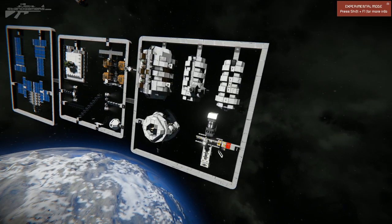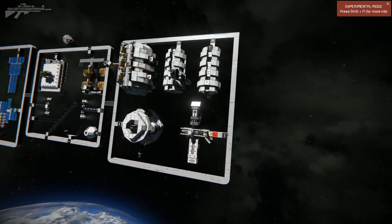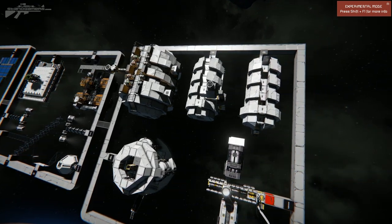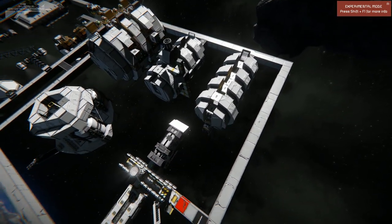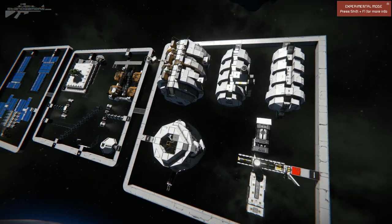I'm setting you guys the challenge of building your own orbiter. It doesn't have to be like that — it could be any configuration. Use these parts as modularly as you want: put crew pods with battery pods, connect multiple battery pods to build bigger stations.